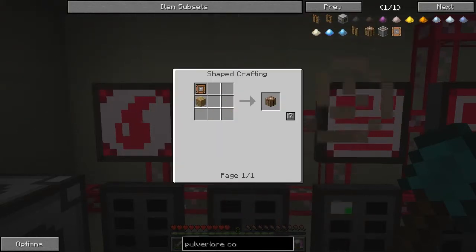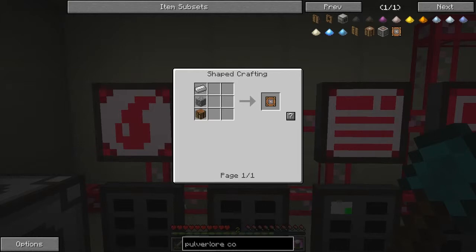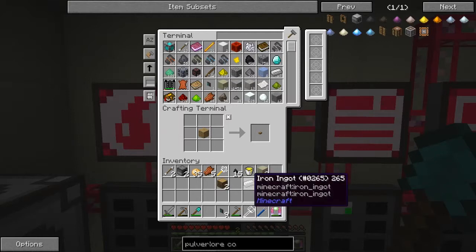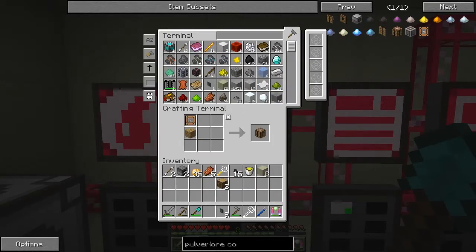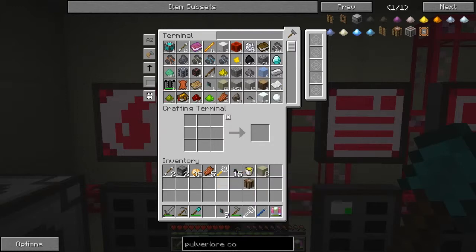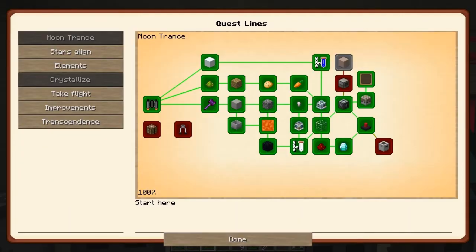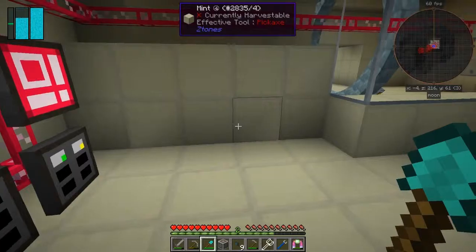So we've got to make this: one oak plank and an ore converter, which is an ingot, a cobblestone, and a crafting table. Cobblestone should be no problem and an iron ingot should also be no problem. Let's do that — good, so we need that plus a plank of wood. Now we've got that, we can go and claim that quest and we'll get an automatic ore converter. Let's go to the quests, submit and claim the reward.